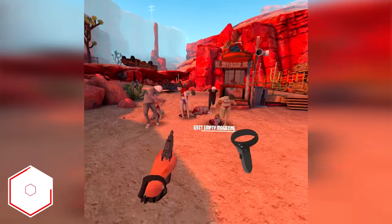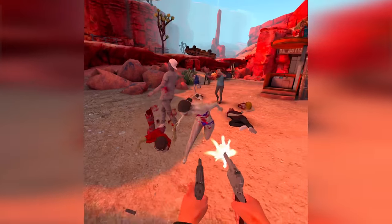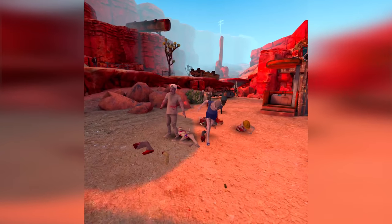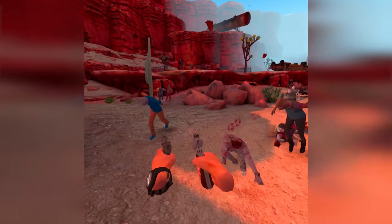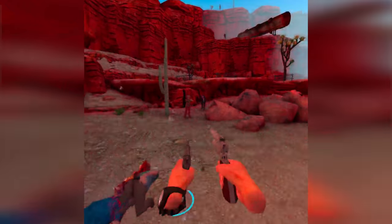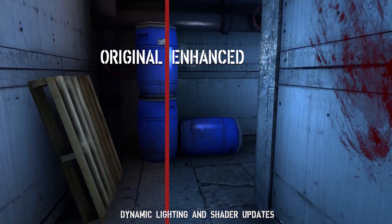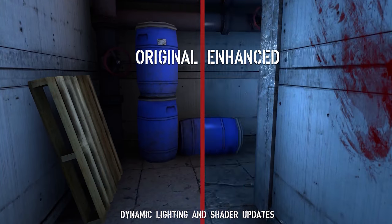Next is a game that seriously needed some graphical improvements and this one has had a ton — it's Arizona Sunshine. This is a great virtual reality zombie game that can be played cooperatively, but an expensive one at $29.99 for an old port. The port came out looking like a game from the N64 era and the community were not happy. But looking past that, the game is still great and it plays well, and now with the Oculus Quest 2 it's got a nice enhancement boost.